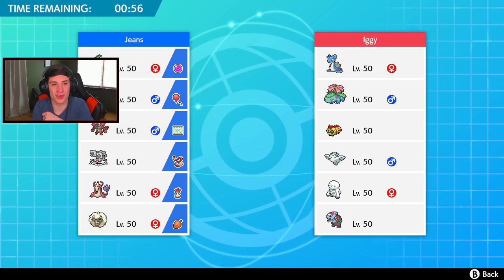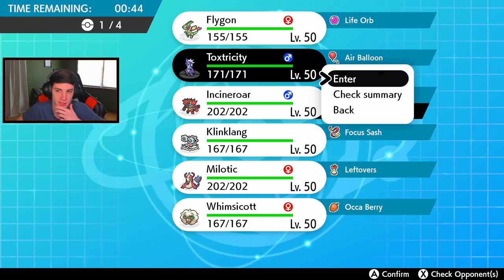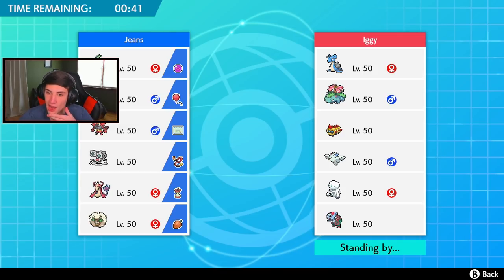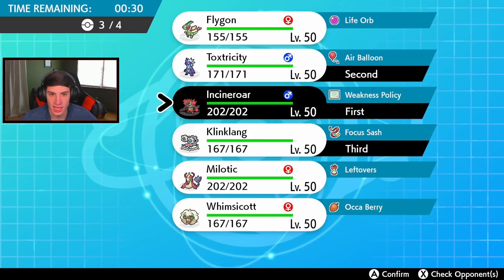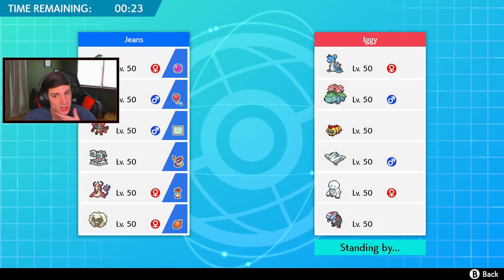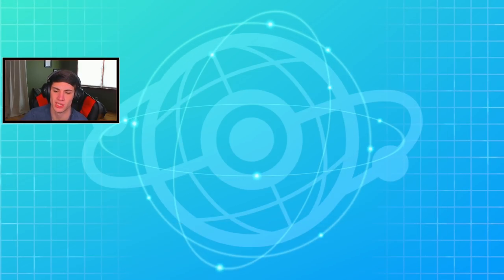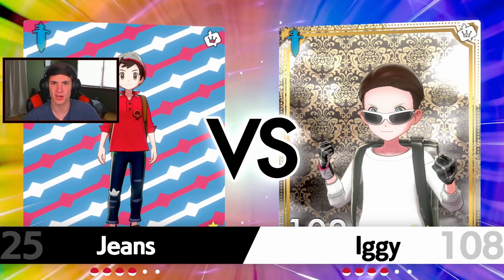Going up against a cool off-meta team for the third and final battle. He has Lapras, Venusaur, Falinks - you never really see Falinks, it's more of a singles Pokemon - Togekiss, Darmanitan, and Dracofish. I think I'll lead Incineroar and Toxtricity, bring Klinklang in the back to swap out eventually. I really don't think we need Tailwind here. Flygon with the Life Orb is just so good - I really like this four-Pokemon core.